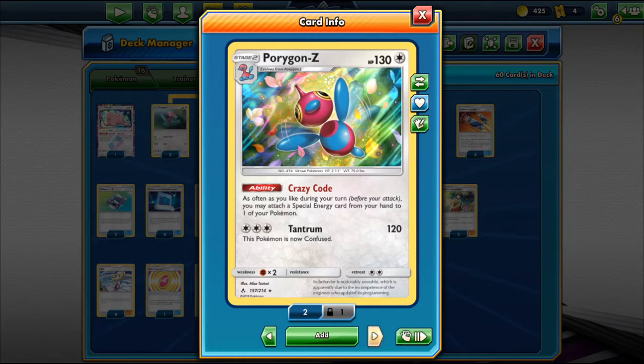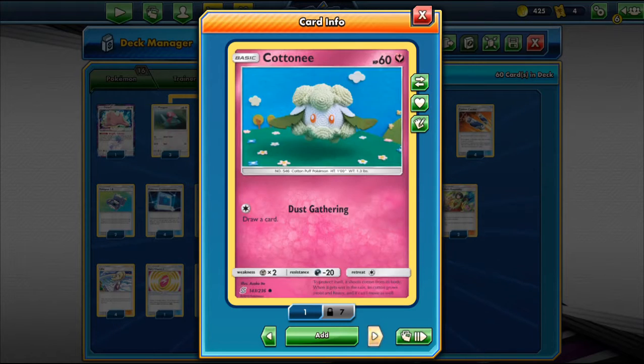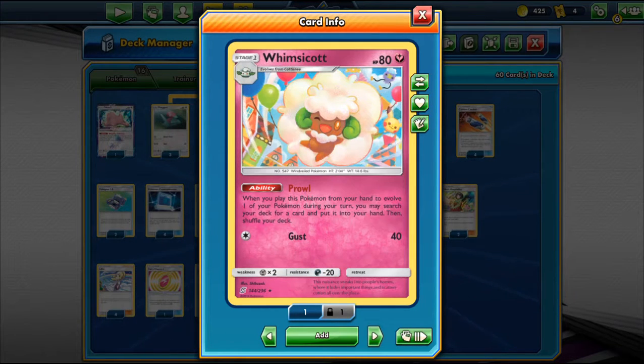We can attack with Porygon-Z because it can't be blocked by Galarian GX or Pokemon that prevent Whimsicott GX from attacking. We also play a 4-3-1 line of Whimsicott. The Baby Whimsicott from Hidden Fates has 80 HP, Fairy type, Stage 1, with an ability called Prowl. When you play this card from your hand to evolve one of your Pokemon, you may search your deck for a card and put it into your hand. So we can get any card we need — a supporter or an energy — just in case.